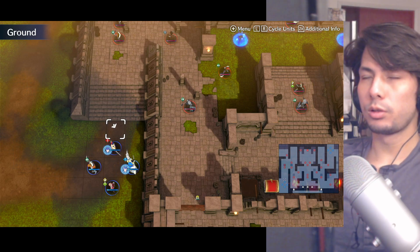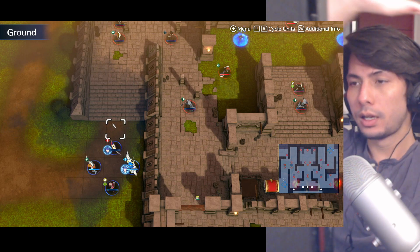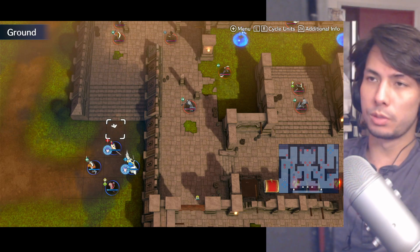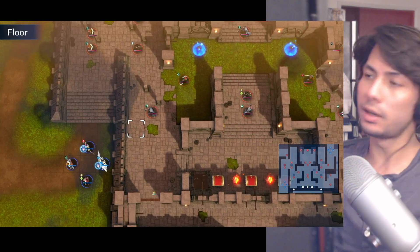Hey guys, Mike here. Welcome back to Fire Emblem Engage Maddening Classic. It's my first playthrough, so it's blind. This is the Paralog, the one with Ana in it.